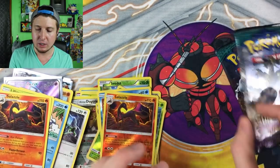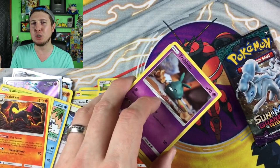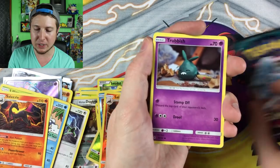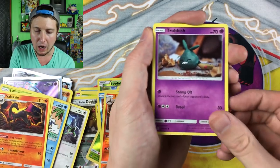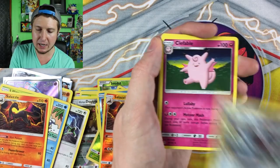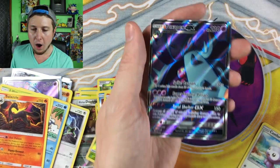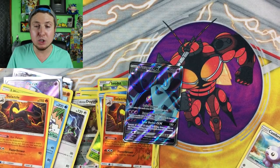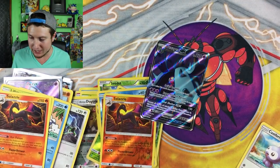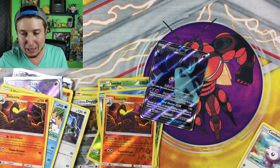Two booster packs left — hit the thumbs up on this video if you enjoyed it! I appreciate it. If you didn't enjoy the video, that's all right too — you're still welcome back here anytime, and there are many more videos here on this channel that I bet you will enjoy. Trubbish, Wailmer, Talonflame fly away, Phantump, Castform, energy. Matang, Clefable doing its dance. Glaceon, reverse holo Bellsprout. Oh! Another full art — this time a Togekiss GX! I am seriously at a loss for words right now because we have had so many ultra rares out of all these booster packs, and we still have one booster pack left.